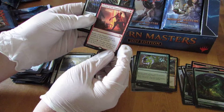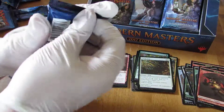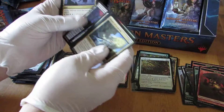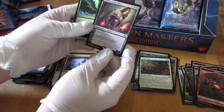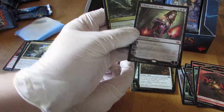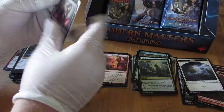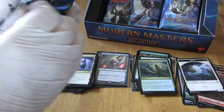Bonfire — look at that. We have not been pulling Fetchlands, Snapcasters, Tarmogoyf, or anything like that that some other YouTubers are pulling, unfortunately. We're hoping that changes. Hey, Lily — look at that beautiful Liliana of the Veil, pristine mint right out of the pack. Look at that. And an Urban Evolution. Nice little Lily. I'll put a sleeve on her right away. I haven't seen many YouTubers pull that yet.